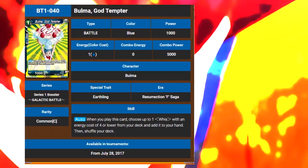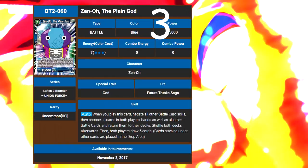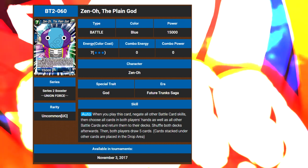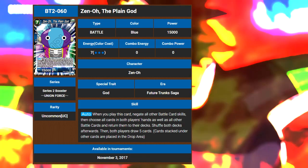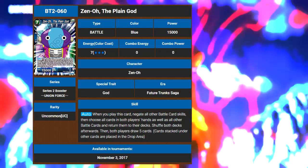So we grabbed the best of the gods: Zeno, the plain god. We got three of this bad boy, and he's like the god of gods, so you know he's the most powerful dude to ever exist, and you can probably win the game with him. He doesn't have combo power, but unless you're some sort of idiot, you know combo power ain't worth anything. It doesn't advance the board state, and it's just boring.